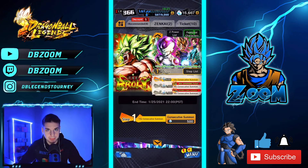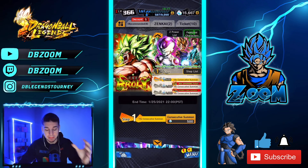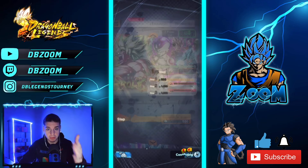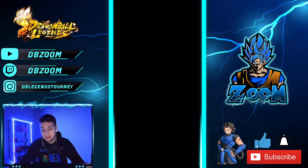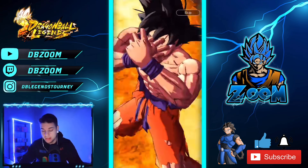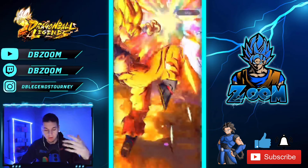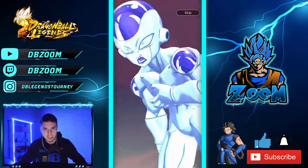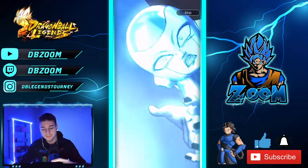Alright guys, so we got Gogeta Blue — can we get LF Broly? This banner is significantly better. The filler characters on this are much much better. I would actually be very happy just to pull a Red Cell, because that's actually one of my favorite characters in the whole game. Either Red Cell, Goku Black, the green one Rosé, LF Broly, Vegeta Blue, LF Gohan — the list goes on. Mod Vegeta too — much much better. And we start off with a spark in here.